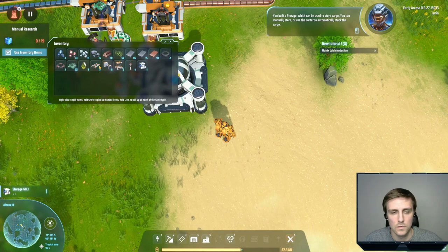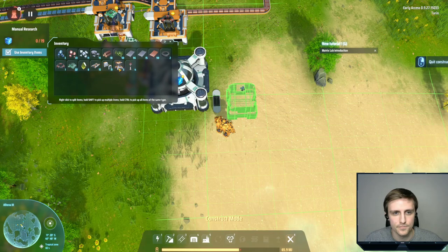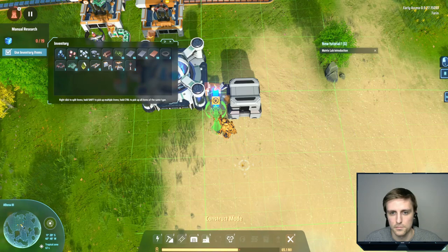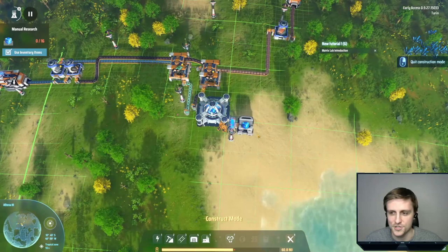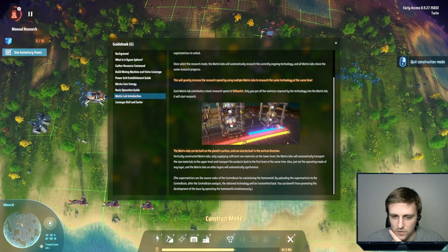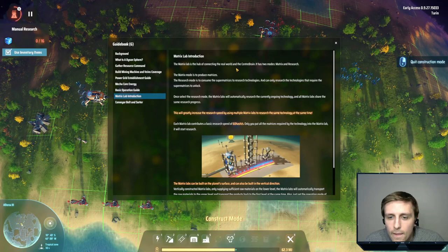Let's do this. Storage here. Sort here and here. Does that work? I can power it up. So then I can just come grab these — yeah, that'll work. We definitely need more power, which is what we're gonna work on next. Maybe you can put it into different facilities. So let's see — the Matrix Lab is the hub. Matrix Lab, can I make that? Maybe it's in here.